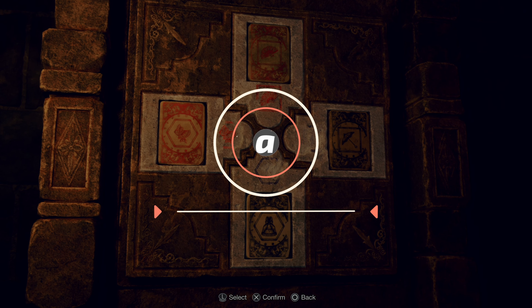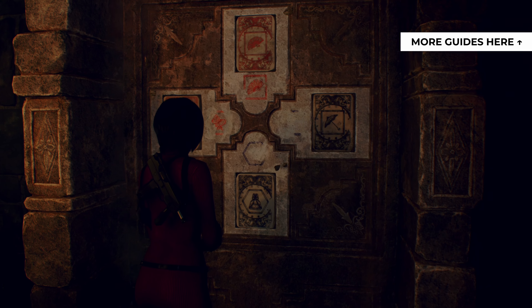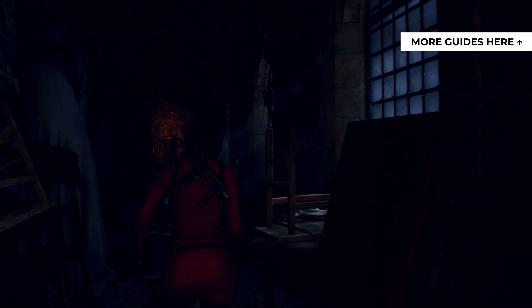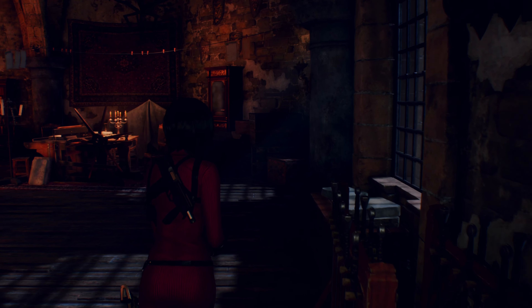Hey everyone, this is AngelFartix Gaming with a brand new video for Separate Ways DLC for Resident Evil 4 Remake. After you complete the stone tablet puzzle inside the castle, you will come across yet another obstacle to find the red ink that Luis needs for the cure.